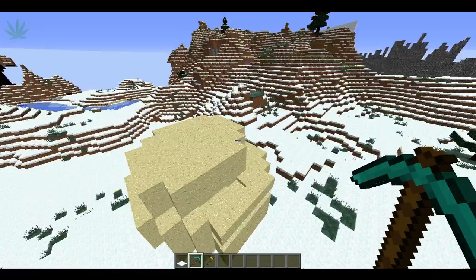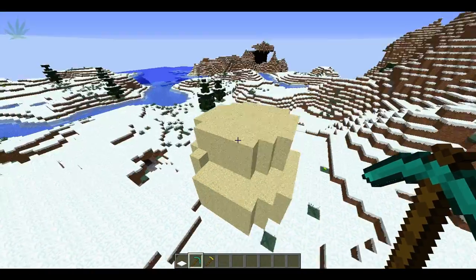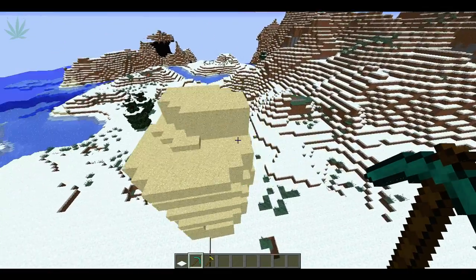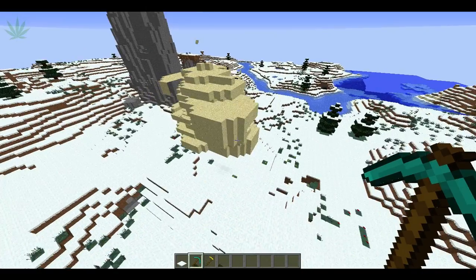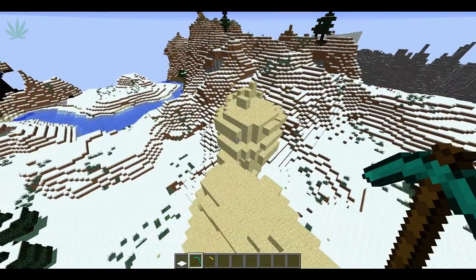Now you're probably wondering: why do we need sand when we're making this out of stone? Well, you'll see. You're just going to want to place it — keep doing this until you've got the shape you want, so I'm going to make something really quick.